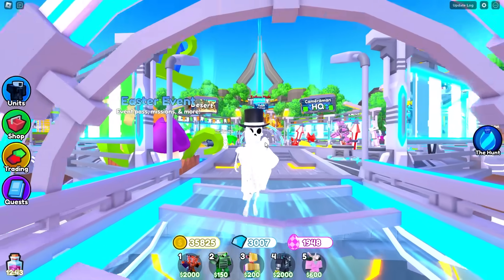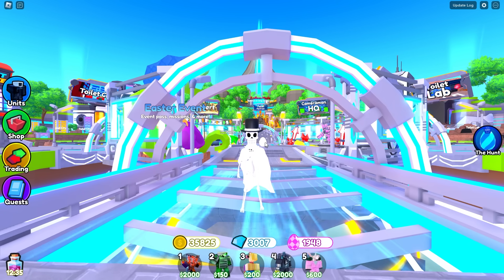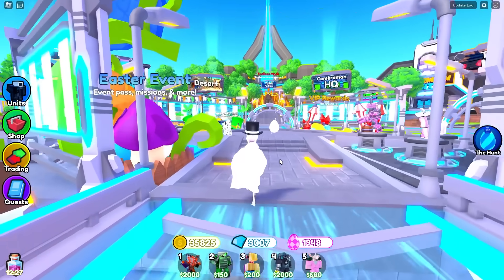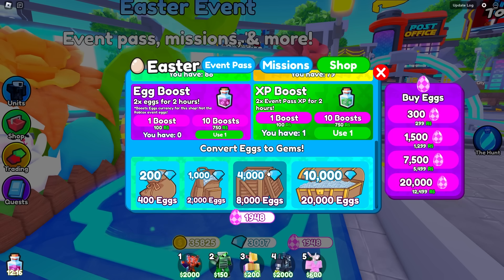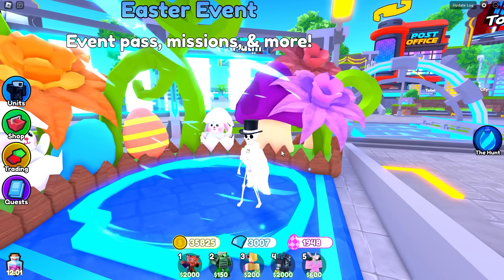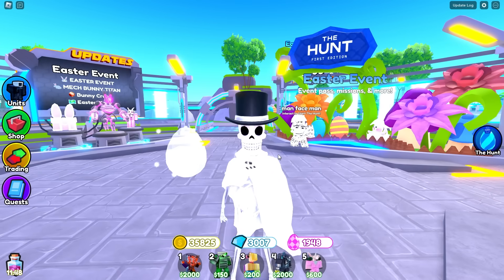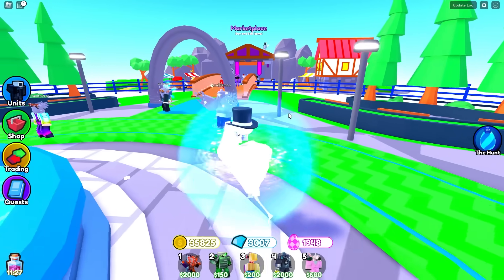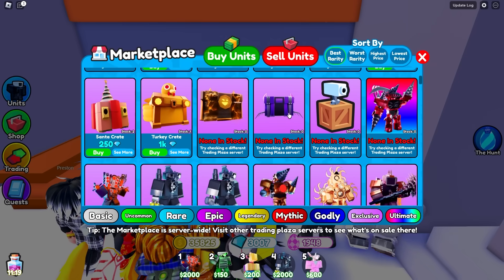The beauty of this is that you can easily do that same strategy on multiple accounts. You can easily get yourself over 20,000 eggs an hour. And how many gems is 20,000 eggs an hour? If you have 20,000 eggs, that's right at 10,000 gems — that's literally all it takes. And if you do it on multiple accounts with the egg boost, you would just get all those gems and put them on whatever main account you want.